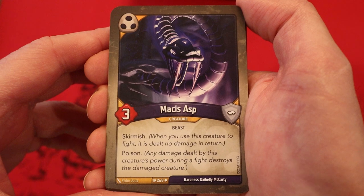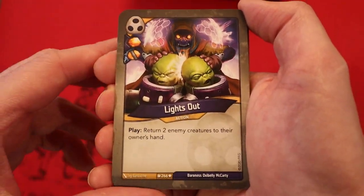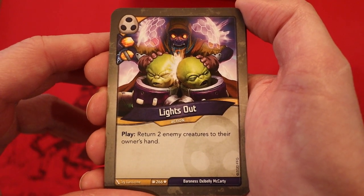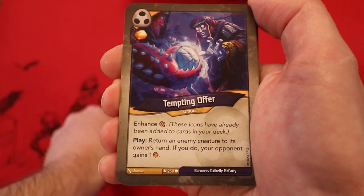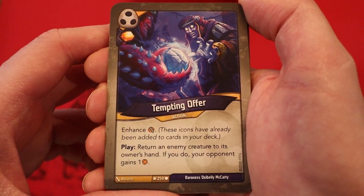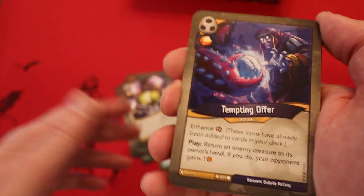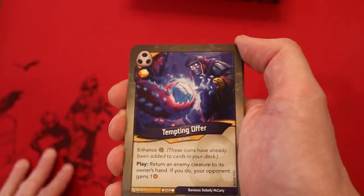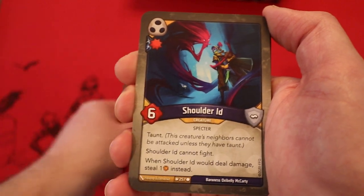Another Skirmish creature — Magus Asp, Three Power. This one already had poison on its own, so I like seeing the Skirmish here because of that Doom Sigil card. Lights Out — Amber. If you play it with the capture pip, return two enemy creatures to their owner's hands. Another Lights Out, normal. Tempting Offer — Amber whenever you play it, enhanced capture pip. Return an enemy creature to its owner's hand; if you do, your opponent gains an Amber. A lot of tempo in this thing. Another Tempting Offer — we do not want our opponent to have any other creatures on the board.